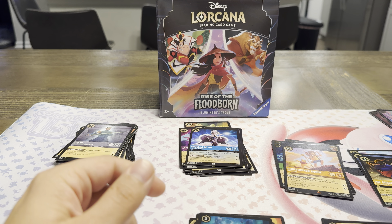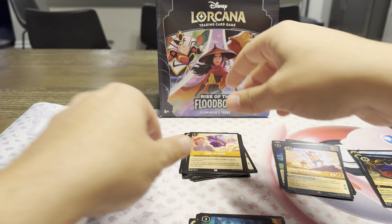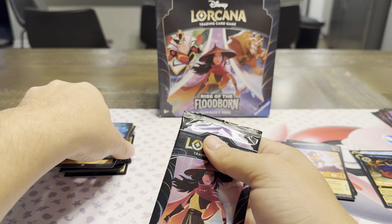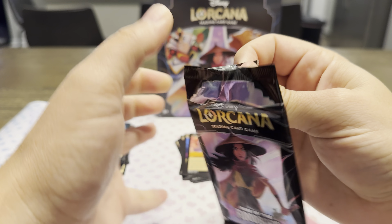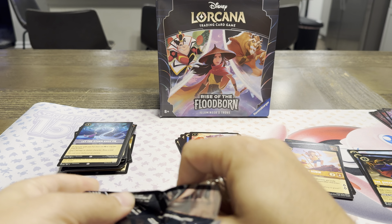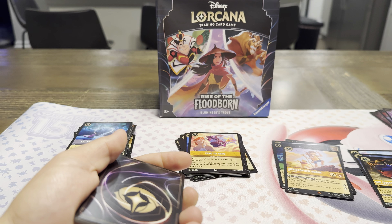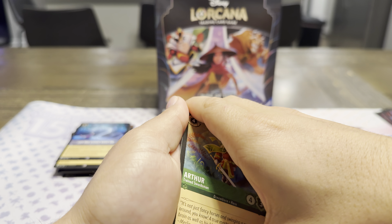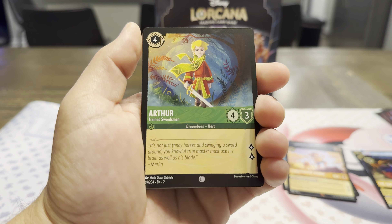One thing that's nice — if you're curious what all holos look like — the official app does a great job. You can actually switch the variant over and it shows you which parts gleam on each card. So if you wanted to buy a singular card and you're wondering which ones look better than others, that's a great option. The tracking in the app could be better though — I wish you could track both regular and variant versions, but you can only pick one, which is kind of strange.